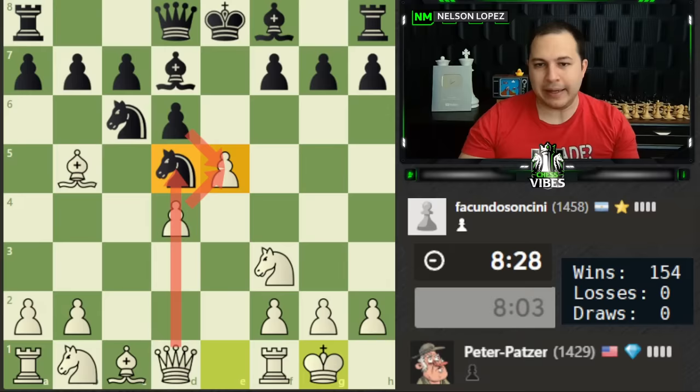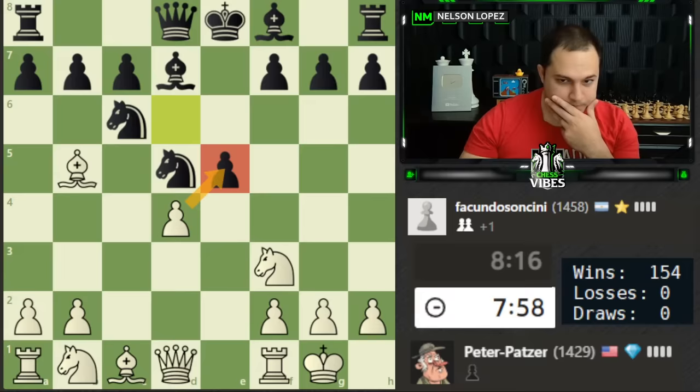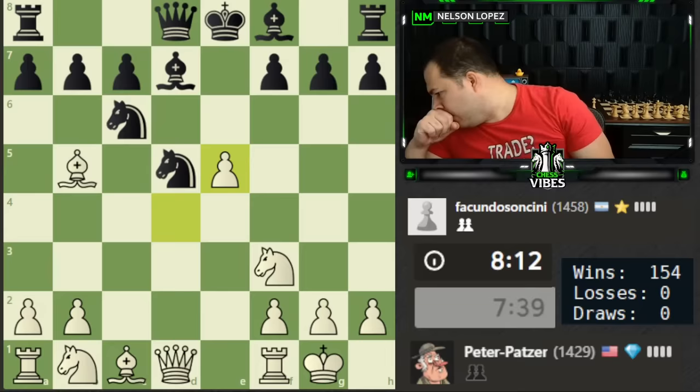We could recapture with the pawn, which would create an attack on black's knight — that might be a way to gain some tempo. Ideally I'd leave the position open to attack the king, but black can pretty easily play bishop b7 and castle. Because of that, maybe I do want to take here. Black would have to deal with this and probably doesn't want to move the bishop, so I imagine they'd retreat to b6. I like the look of that — let's capture and create the attack on the knight.